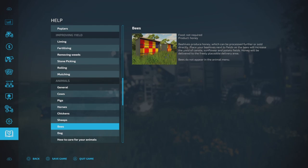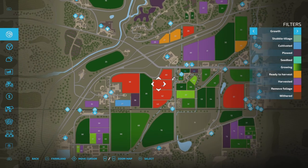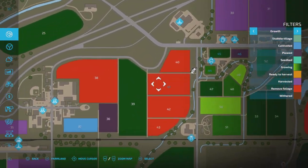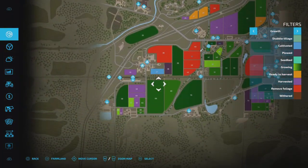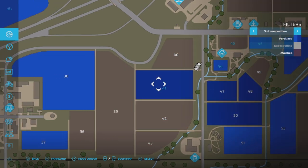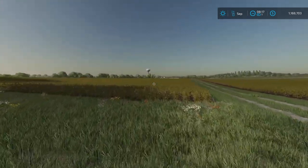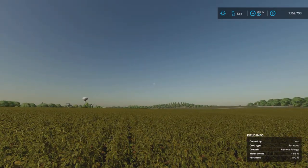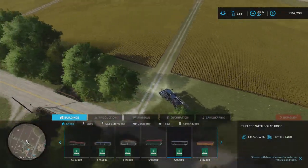So what I'm going to do now - I just started a test map here on Elm Creek and I got all these potato fields. That's randomly how the fields are delivered to you when you start the map. I bought this one and it's in pretty good shape - it's fully fertilized. I've turned off lime, turned off crop destruction, all these things. This is going to be the start point, so I've saved the game.